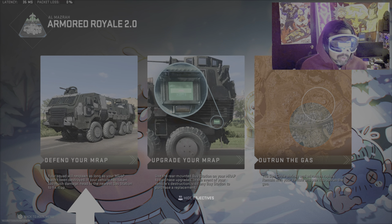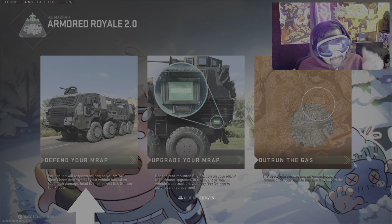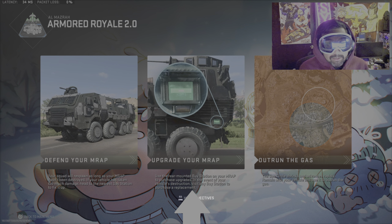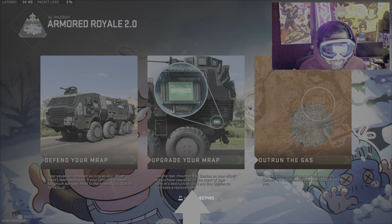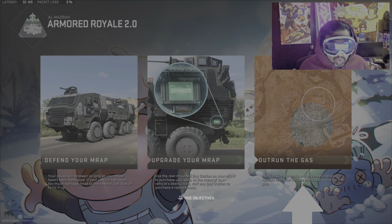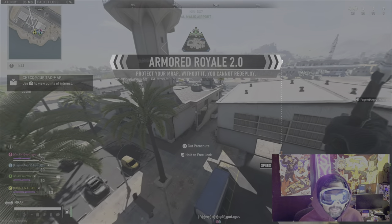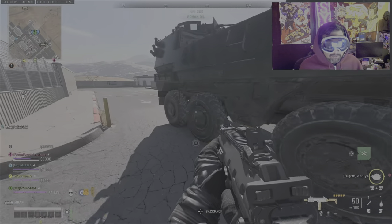When you defend your MRAP, your squad will respawn as long as your MRAP hasn't been destroyed. If your vehicle has too much damage, head to the nearest gas station to fix it up. You want to use the rear mounted buy station on your MRAP to buy upgrades. In the event your vehicle is destroyed, head to any buy station to buy a replacement. You want to outrun the gas as fast as you can — the gas shrinks rapidly and fast, and you can never judge it. Stay in your vehicle in order to outrun it. As soon as you land, I highly recommend you and your squad loot up as fast as you can, trying to get $5,500 toward the $22k you're going to need to make all purchases and upgrades on the MRAP.